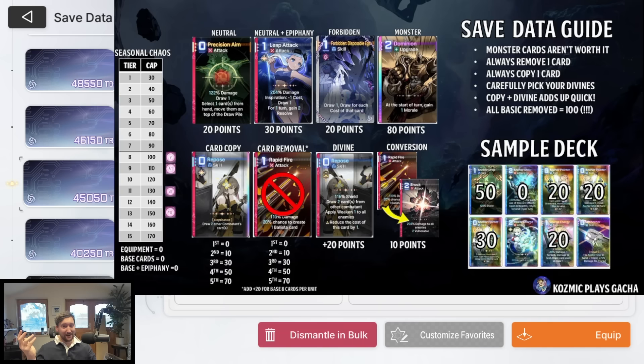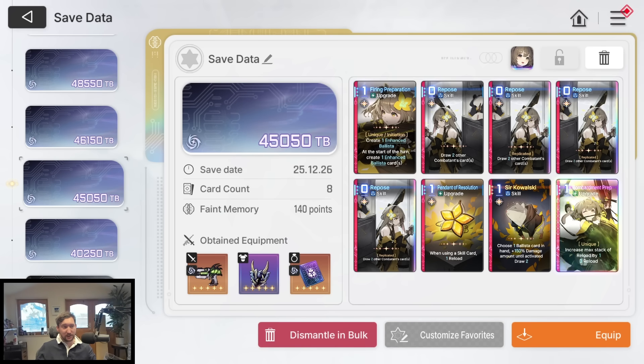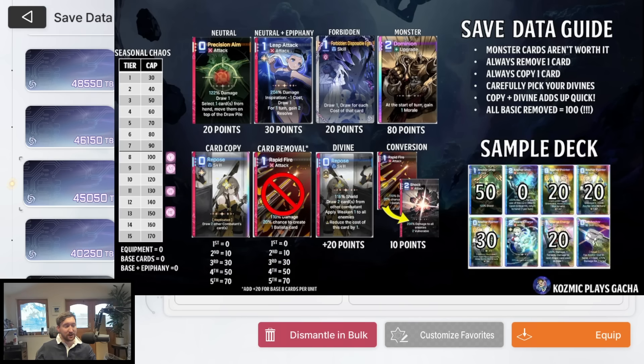The feint memory you see at the bottom of everyone's save data is equivalent to the save data value shown on the left. The cap at tier 15 is 170. Most people are not going to get to tier 15 though, because it's difficult to roll a tier 14 in the first place. Most people will be rolling tier 13s and going into Nightmare, giving a save data cap of 160. It costs a lot to re-roll a tier 15 — I've been playing for months and have never actually done one.